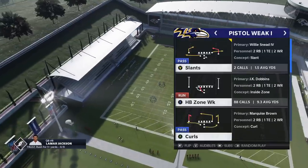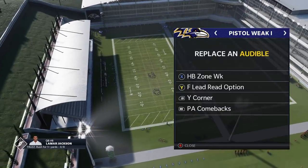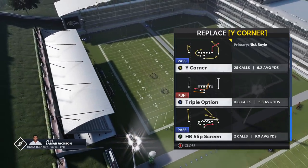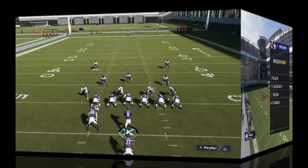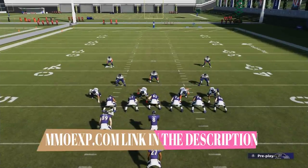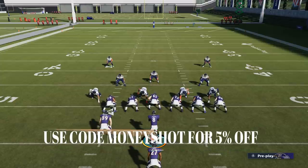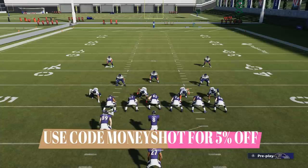As far as the run plays go, it's really just two: the Halfback Zone Weak and the Triple Option. This video is also brought to you by my coin sponsors at MMOXP.com. If you guys want to get your team up like mine — I currently have a 96, trying to get that 97 before next weekend's leak — check it out, link in the description below, and use discount code MONEYSHOT to get 5% off.